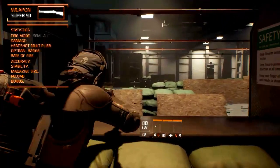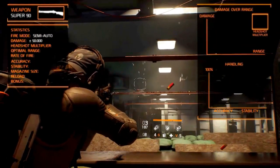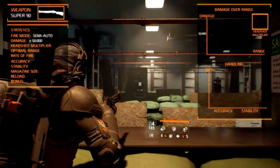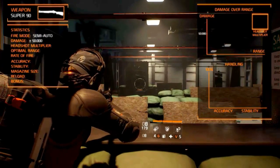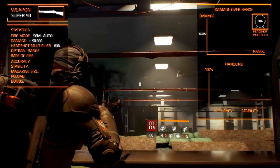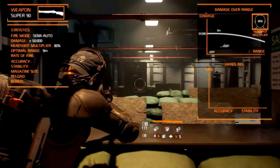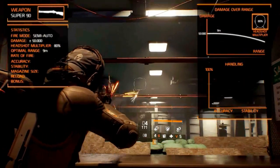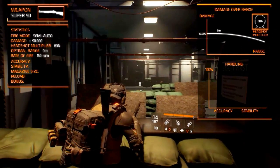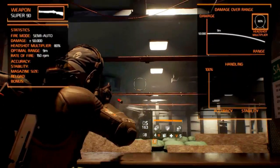The fire mode is semi-automatic. It doesn't have the highest damage out of its class at 50,000 due to the semi-auto nature, but the damage per second is pretty good. The headshot multiplier is 80%, as with all shotguns. It is effective up to an optimal range of 9 meters, so you have to be in the enemy's face. The rate of fire is 150 rounds per minute, though it is inferior to the other semi-auto shotgun, the SASG-12.